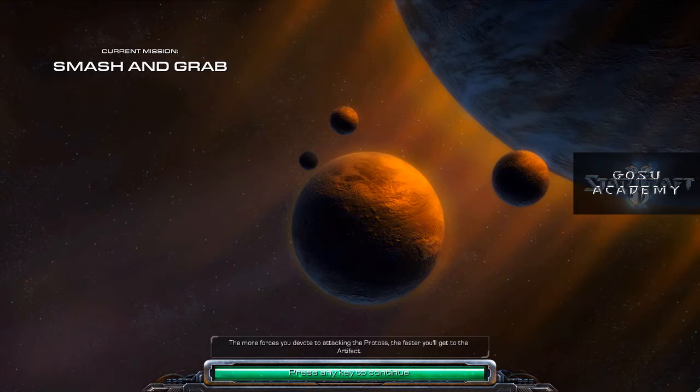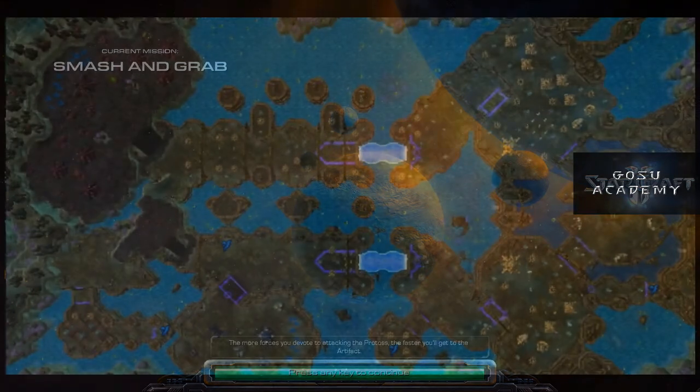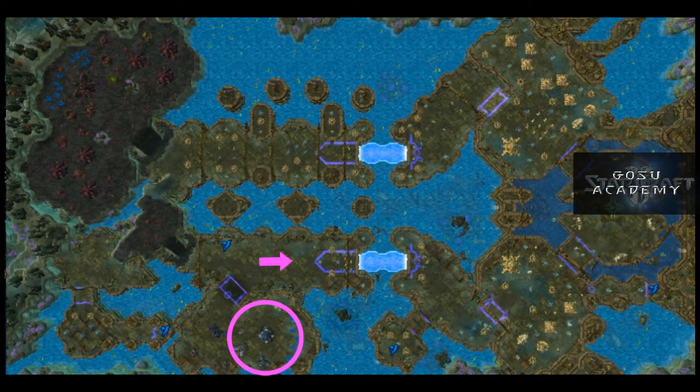Smash and Grab requires you to seize the Zelnaga artifact and destroy three statues. There are also four Protoss artifacts you can find for research points. Achievements include completing the objectives, completing the mission on normal without using a unit to statues — use Marauders or Bunkers for that — and finishing the mission on hard in under 15 minutes. Here's our base, and we are going to go this way to get the Zelnaga artifact. To the left thou shalt not go, excepting thou then proceed to the right. Going up is right out.